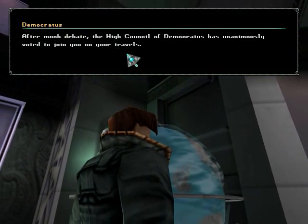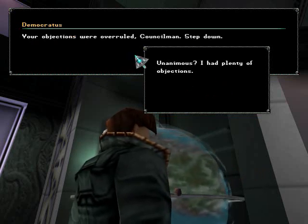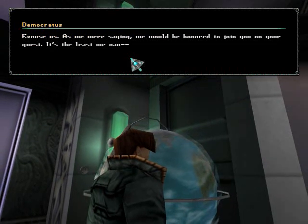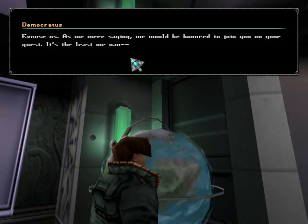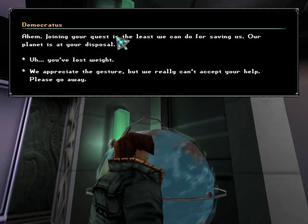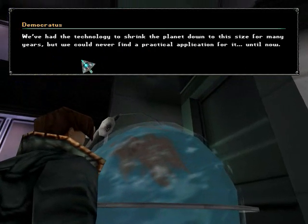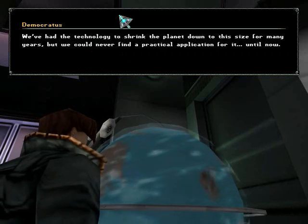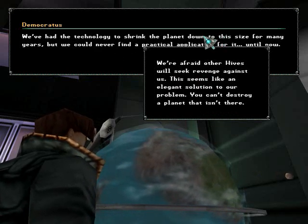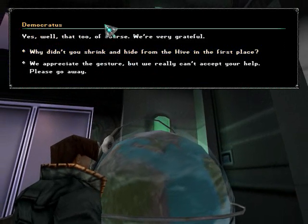After much debate, the High Council of Democritus has unanimously voted to join you on your travels. Unanimous? I had plenty of objections. Your objections were overruled, Councilman. Step down. Not until my objections have been noted for the record. They have been noted. Please step down. We would be honored to join you on your quest. Joining your quest is the least we can do for saving us — our planet is at your disposal. We've had the technology to shrink the planet down to this size for many years, but we could never find a practical application for it. Until now. We're afraid other highs will seek revenge against us — this seems like an elegant solution. You can't destroy a planet that's not there. We thought we might as well assist you in the process. We're very grateful.